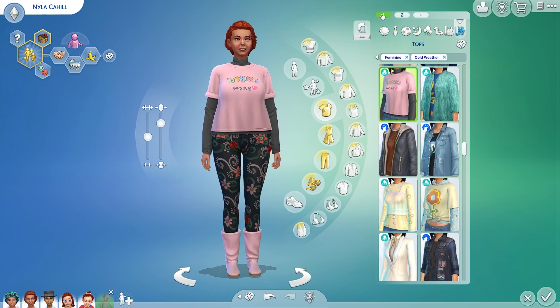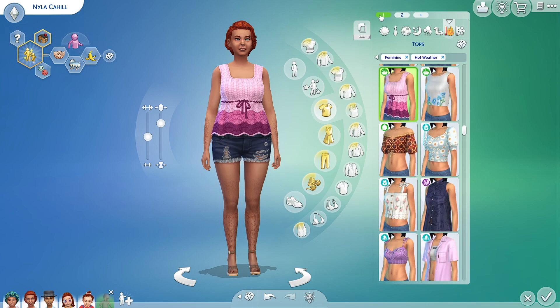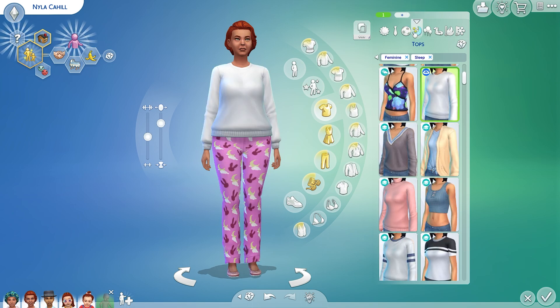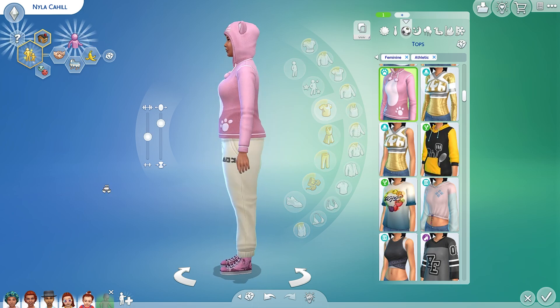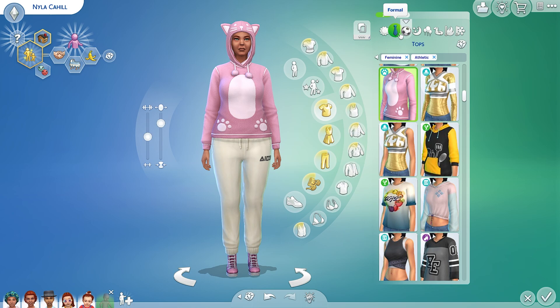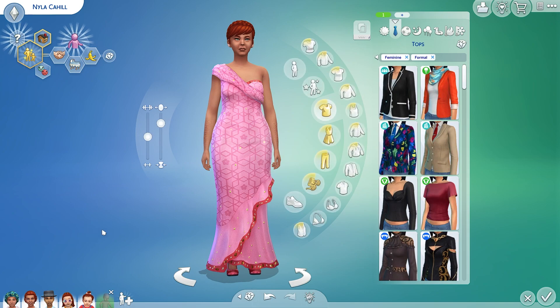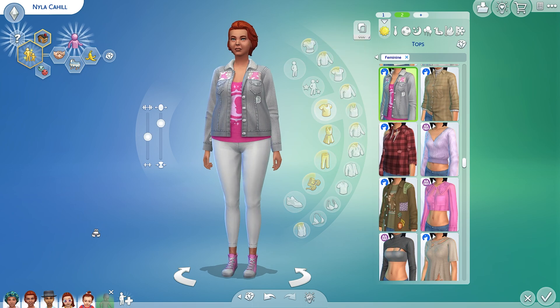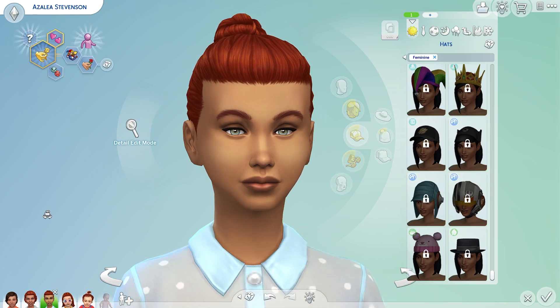I didn't touch all of her clothes. These are her cold weather clothes — she's got two outfits for hot weather. I love this shirt. She cross stitches, not knits, I guess. Anyway, her swimwear, her party wear, her sleepwear — I didn't touch any of that. Her athletic wear — what if she just wants to be comfy? She's not working out. But if she did, she's just throwing on some sweats and a cat hoodie. And I left her formal the same as well — it's pink and it's a beautiful dress. She's got two outfits for every day. And that is Nyla.